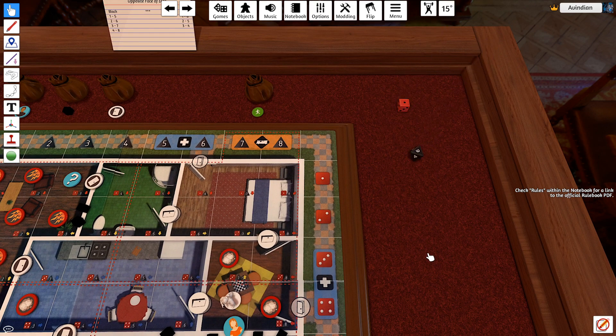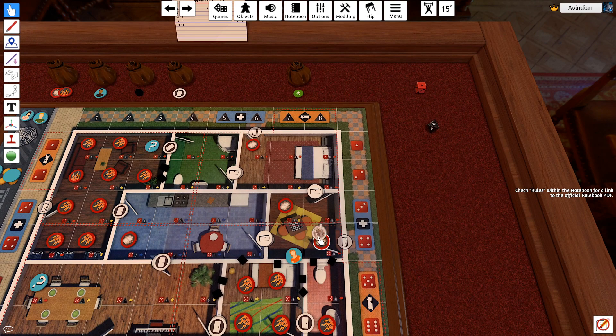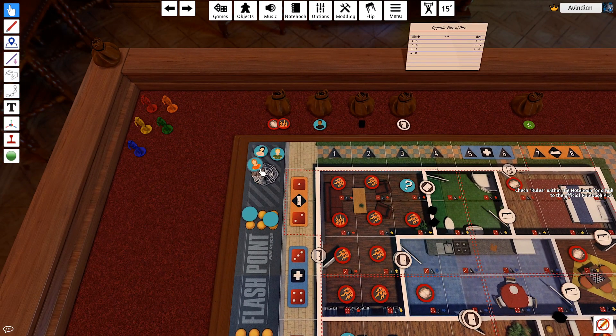Roll the dice: one, six — bit of smoke over here, no big deal. One, two, three, four — she is saved, hooray! We are almost halfway through a victorious run of this game, though this will not last forever.